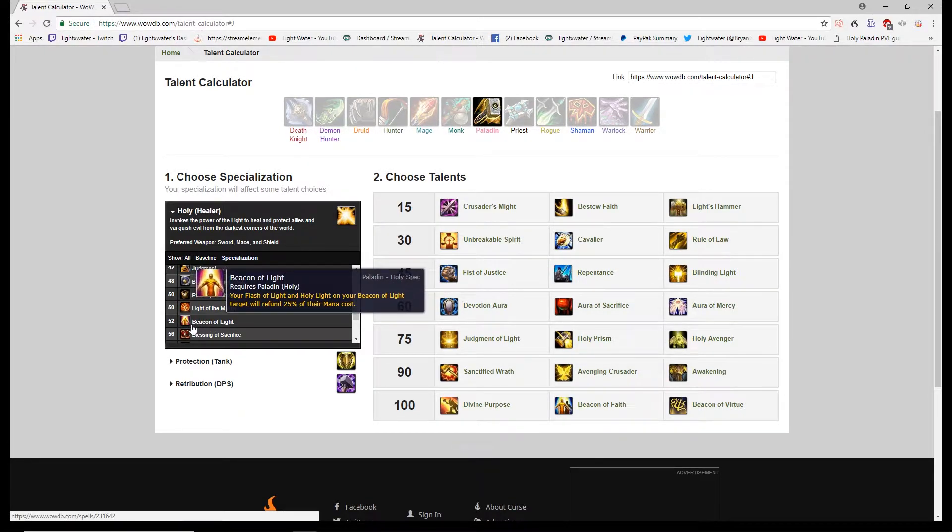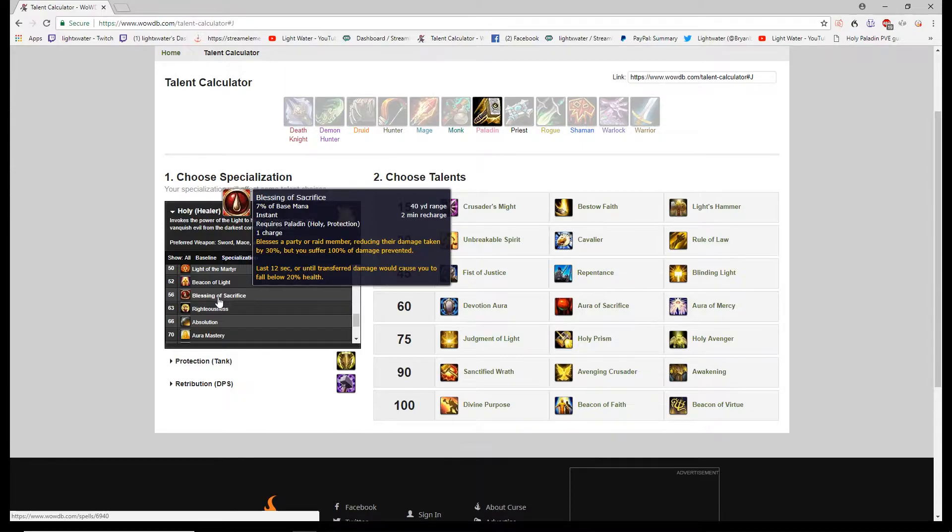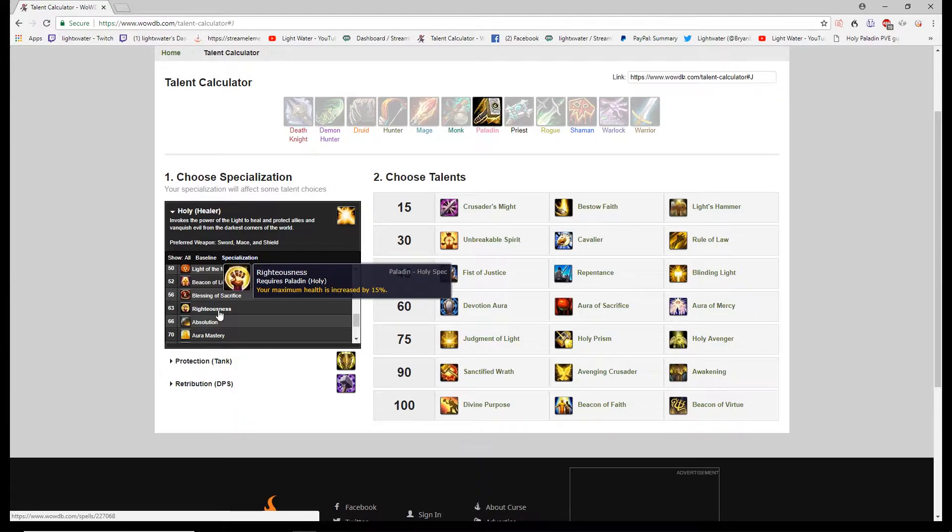There's another passive: if you cast Flash of Light or Holy Light on your Beacon of Light target, you're refunded 25 percent of the mana cost. This isn't really worth it — Beacon heals for 40 percent but this only reduces mana by 25 percent. You'd only want to hard cast on your Beacon target if there's absolutely nothing else to heal. It's like a participation trophy — it doesn't feel that good. Blessing of Sacrifice lets you put it on a raid member — they take less damage and you take the damage instead. There's a clear sacrifice theme on Holy Paladin this expansion.